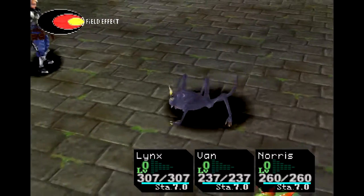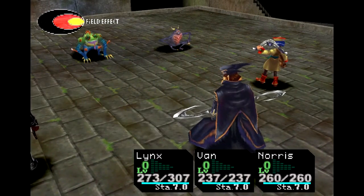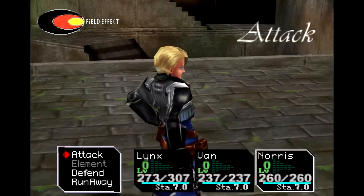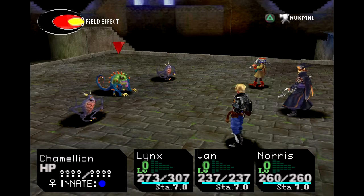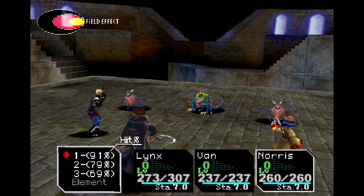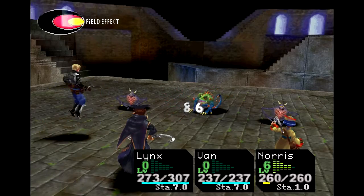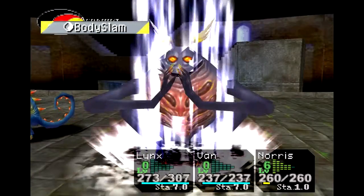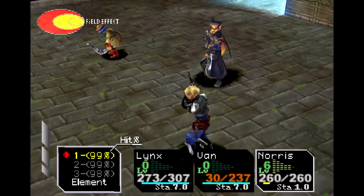I'm interested in this chameleon-looking thing. He brought friends — 15 damage. He goes for a combo, like 30-something total. We're going to start with Norris, though, because Norris is good. We have gurgoyls and a chameleon — spelled with two L's for some reason. It's part lion, I guess. Let's do some damage to him. Body slam — holy crap, he kicked the hell out of Van.